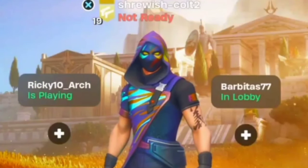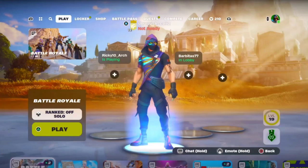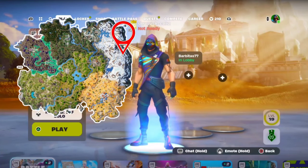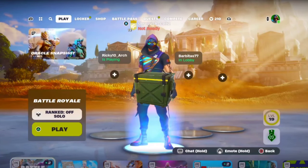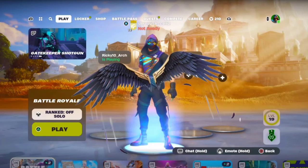There's a lot of amazing landing spots in Chapter 5 Season 2, but I tore apart every single landing spot and found the absolute best one. It has 11 chests, 5 ammo boxes, 4 chug splashes, a shield truck, and also mobility.